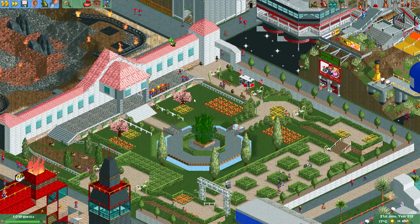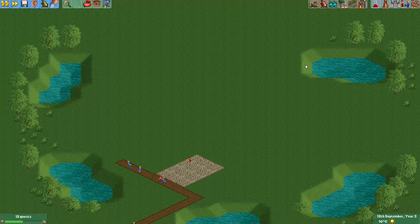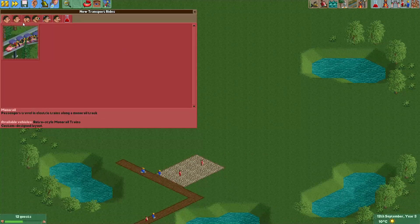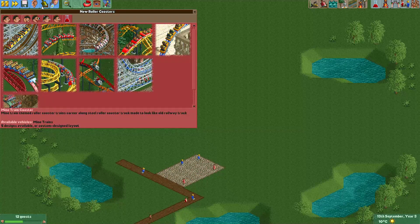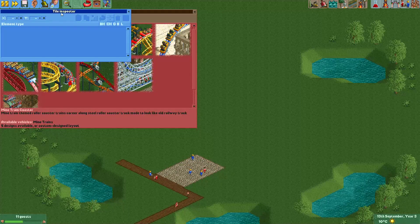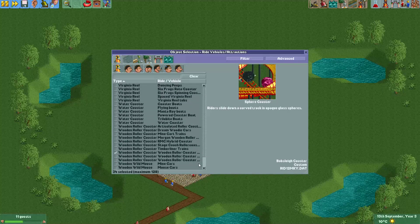So anyway, I'll now show you how to actually do this. This is actually one of the easiest tricks in this game. I like to use the steel wild mouse for it because it has tight turns. So let me quickly enable the steel wild mouse.